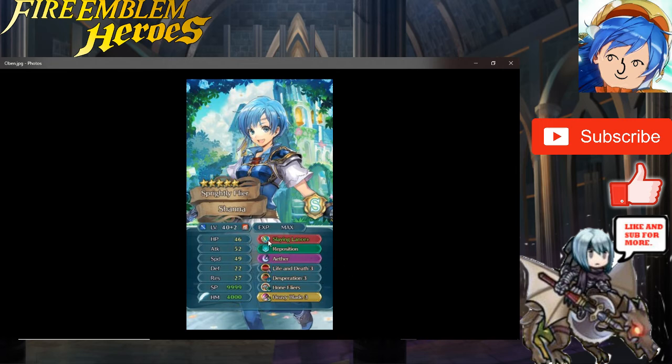I may not like her as a character but I like this build a lot. Reposition — nice, always good. Aether is great especially with Heavy Blade since she has massive attack and can always heal. Life and Death 3 tanks her defense and res but her speed reaches 50 — basically Baruka's level but with speed — so she will definitely double no matter what. And Hone Fliers gives her even more speed, like plus six, bringing her to 55 speed. She will definitely double for sure, and then Heavy Blade activates Aether — oh my god.